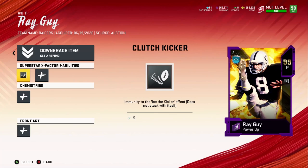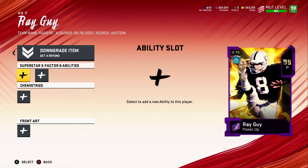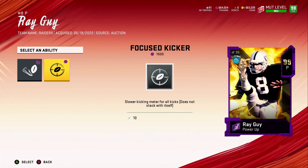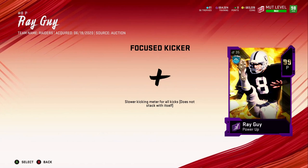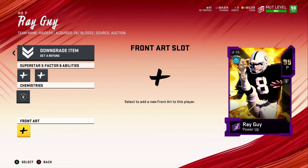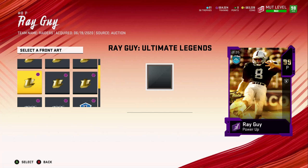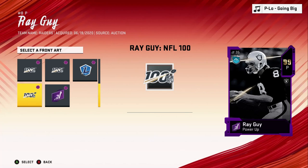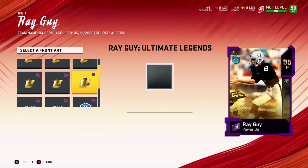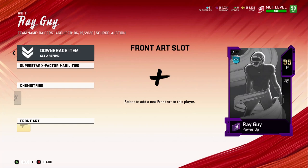He gets good abilities too. I'll refund one because you can only activate one ability at a time on special teams — so I'd rather have it on my kicker anyway. Let me check the card art options. That one's funny, that one looks kind of goonish — I'll go with that one. Actually, this one looks decent too and matches the kicker's card art, so we'll go with this one.